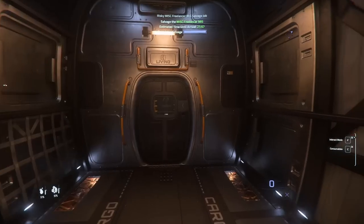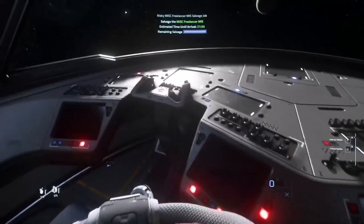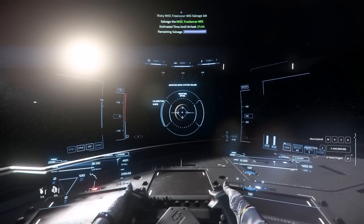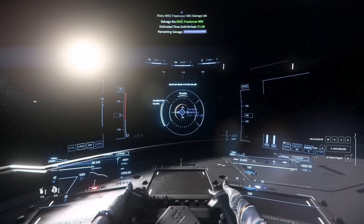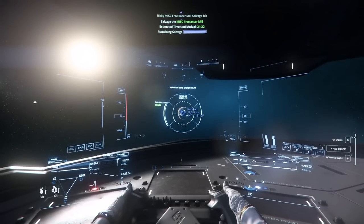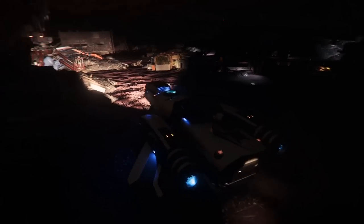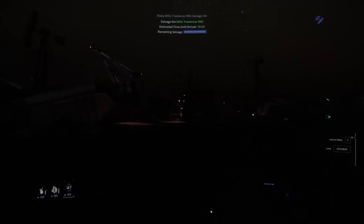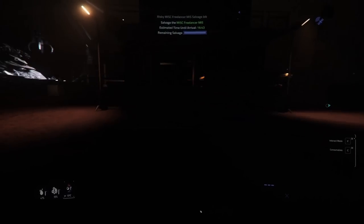And then we continue on to the scrapyards on Hurston. Once we arrive at the scrapyard, we head on over to the building located in the center of the facility — it houses a no-questions-asked trading terminal.